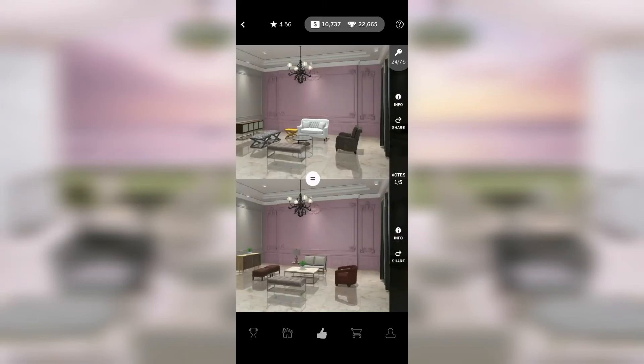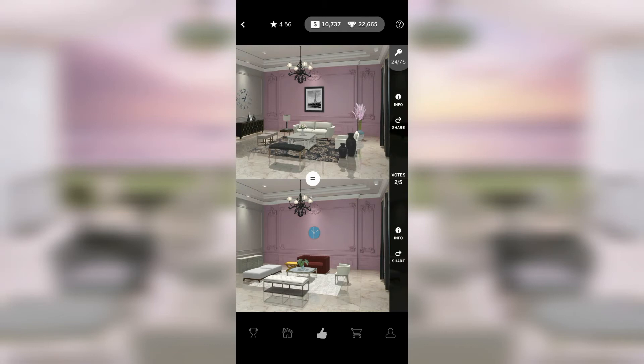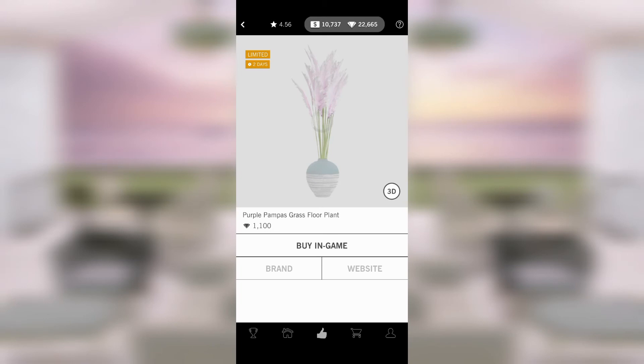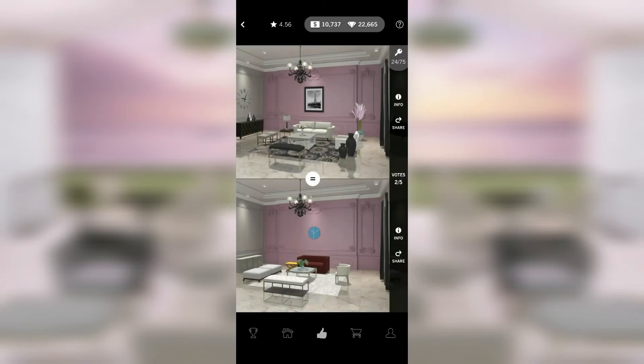Neither one of these has a rug. The room on the bottom at least made an attempt to coordinate furniture, whereas the room on the top has a yellow side table — what is that even about? We don't like rooms without rugs, but I'm voting for the bottom because I'm not voting for a room with a yellow side table. The next one also has a yellow side table and it's just fugly. The room on the top is actually not bad — the blue and white pot plant is a bit weird, but that's my only criticism, so we're voting for the room on the top.